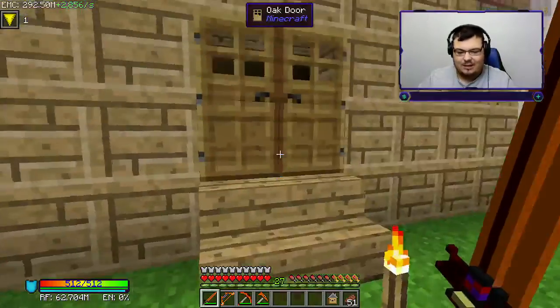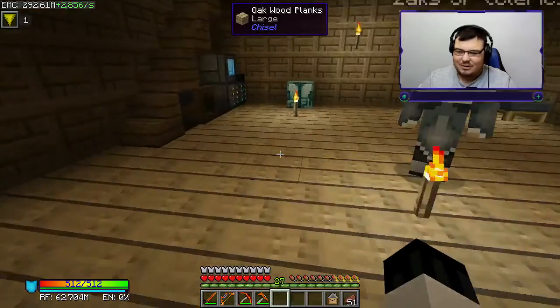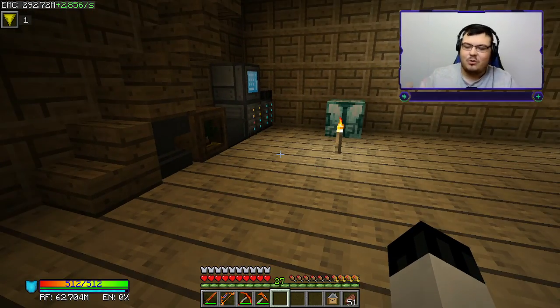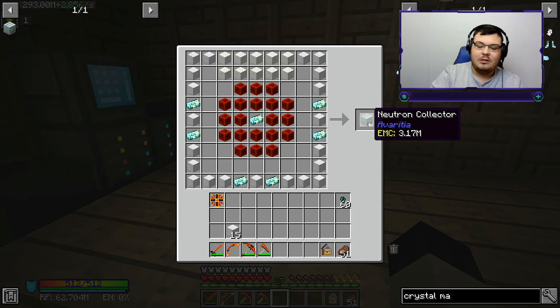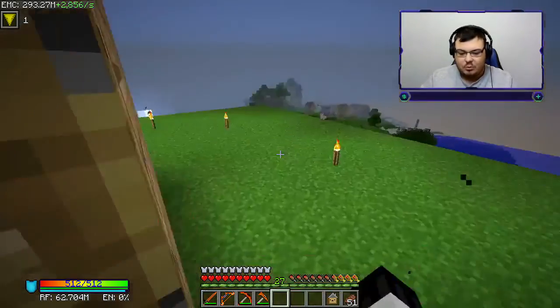Let's get started. The very first thing we're going to be making is called a neutron collector. As you guys can see, this takes a lot of materials. I'll show you how I got these materials before we craft this.